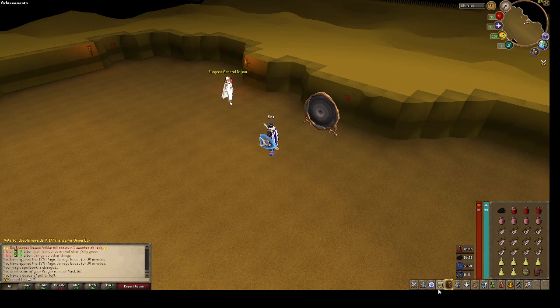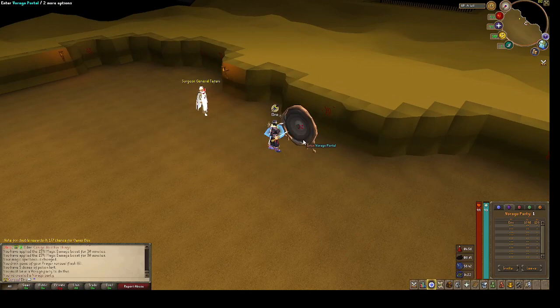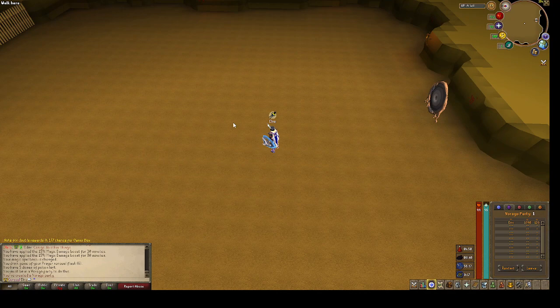What you will do is go to the bosses and find Vorago here. You go in — I pray augury with melee because there is a spot where you can fight Vorago at melee distance where he doesn't do most of his special attacks, and I will show you that when he spawns here.